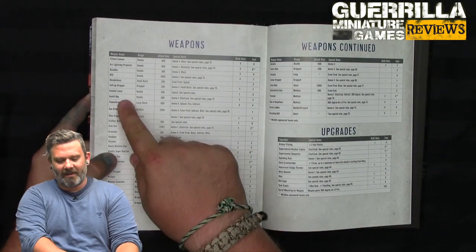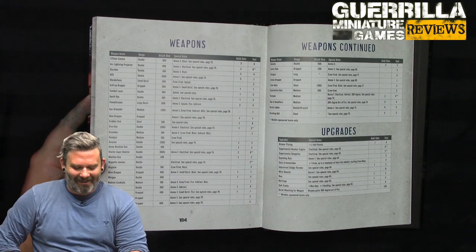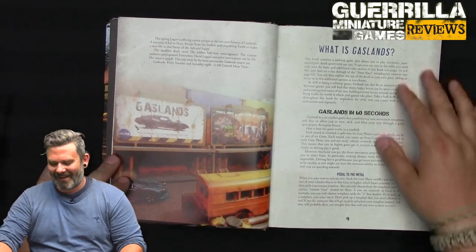It includes all the new weapons too — things like a death ray, because you've got to have a death ray, and harpoons and all kinds of fun stuff.